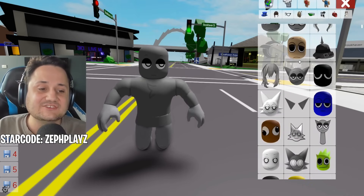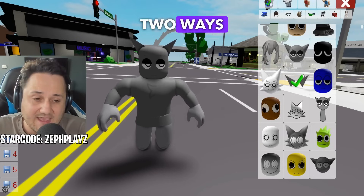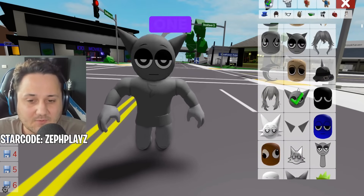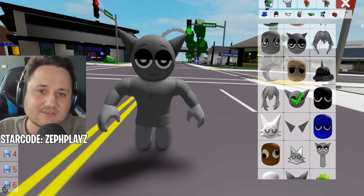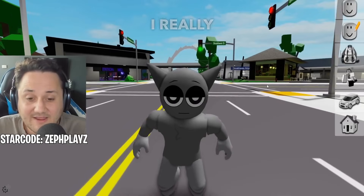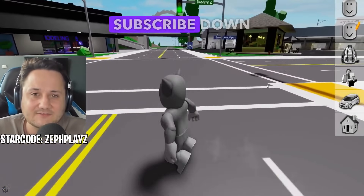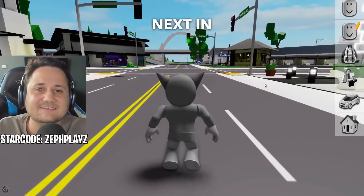If we scroll down just a little bit, we get the ears for it. There are two ways we could do this — we could take off the face, take off the ears, and go with a different one. So there are two different ways depending on how you like your Sprunky Gray to look. But I really like this one. If you guys enjoyed it, please leave a like, subscribe down below, and let me know what Sprunky character I should make next in Brookhaven.